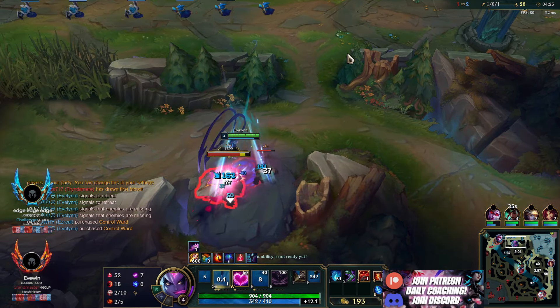It looks like Fiddlesticks is hard engaging on my bot lane — Kai'Sa's just ulted in. Looks like... Kai'Sa's going to be upset after this one. Unfortunately Kai'Sa died. My Zyra just had to die there too — he just couldn't leave and be happy with the play. Well, it is what it is. I don't want to play for Drake — not worth the time investment. He should just base and spend his money.